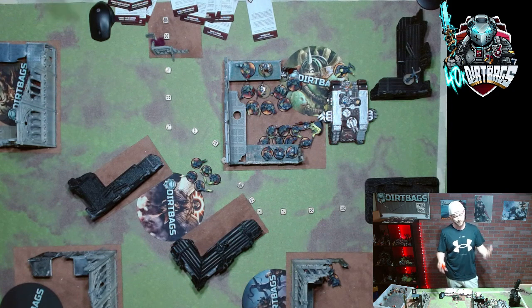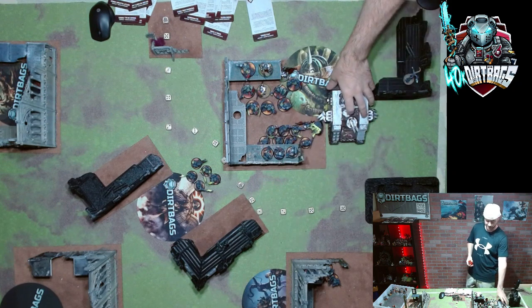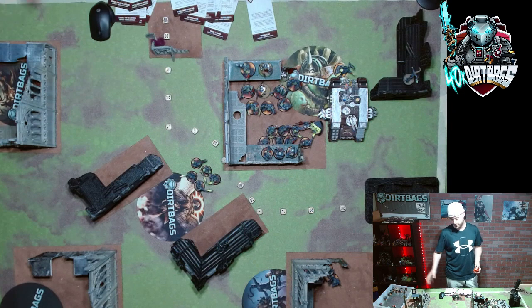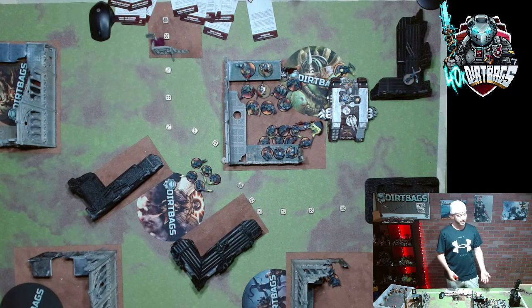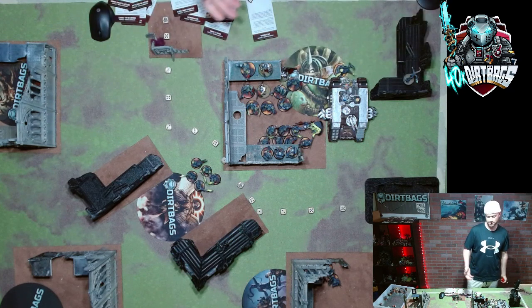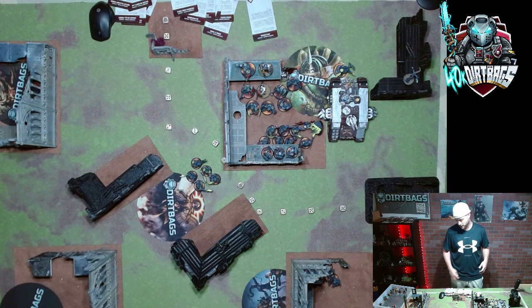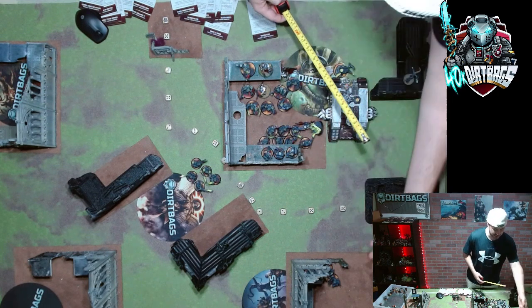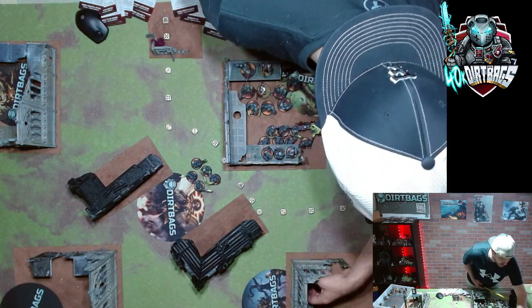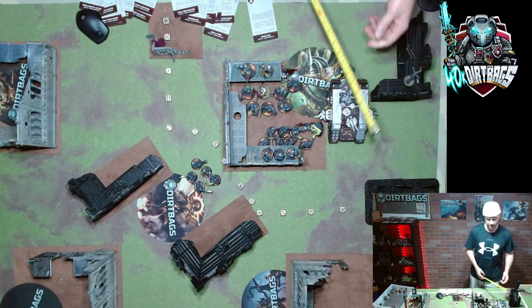For this turn, the land raider stays back for safety since there's no line of sight. Our guys can advance and shoot. That'd be our turn one — a quick five-minute turn getting five for Cleanse and five for Aerial Denial — a perfect start. If we get Investigate Signals instead, the Strikes would spend one CP and get wholly within nine inches of the table quarter to do investigate signals.